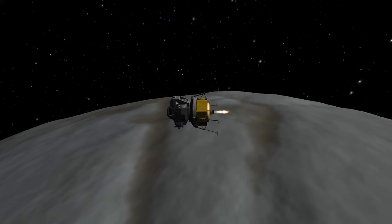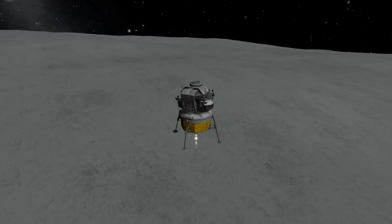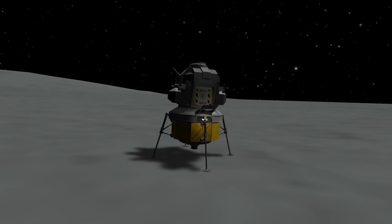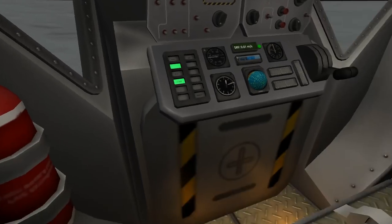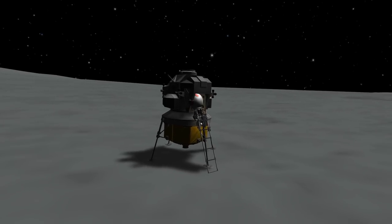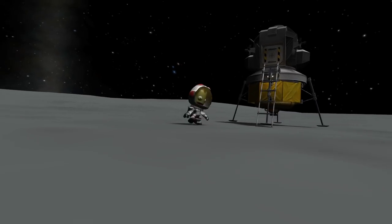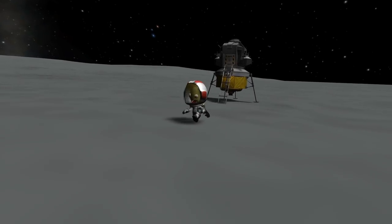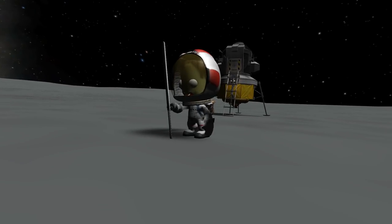So I reduced my orbit to about 20 kilometers above the surface of Eeloo and then things went a lot more smoothly. We got our Apollo-style lunar excursion module onto the surface of Eeloo! Nevertheless, Jebediah was able to get out of the capsule and perform his most important duty on any mission — of course, planting a flag. Thank you, Jebediah, for your services.